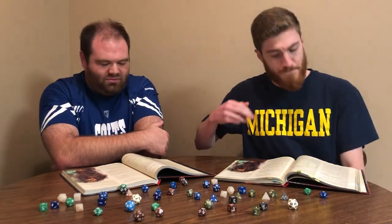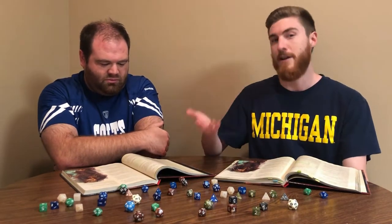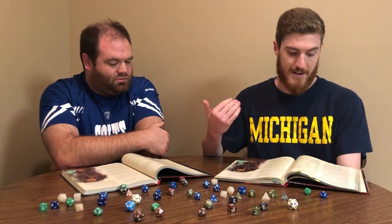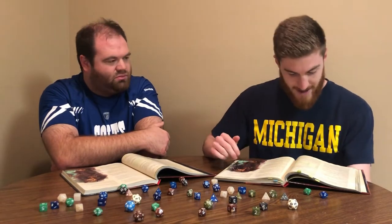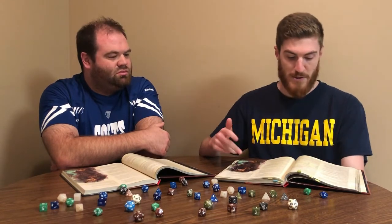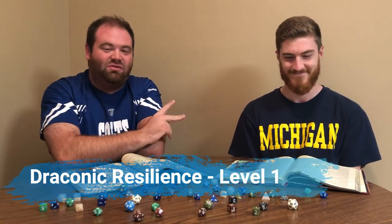Depending on which dragon type you pick, you'll get bonuses for that damage type later on. At level one you can also read, speak, and write Draconic, and whenever you make a Charisma check when interacting with dragons your proficiency bonus is doubled if it applies to that check.